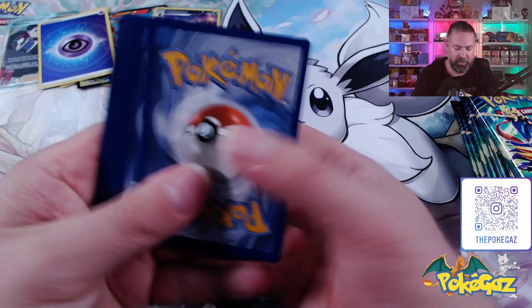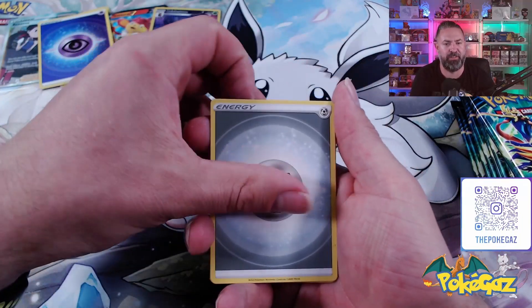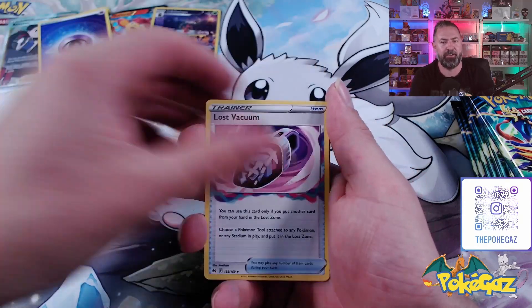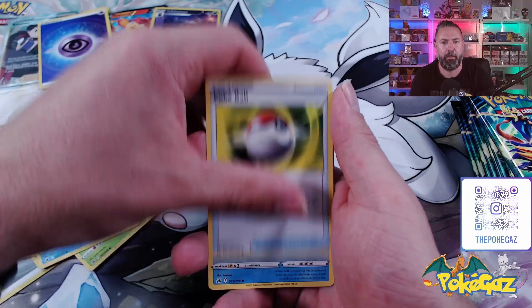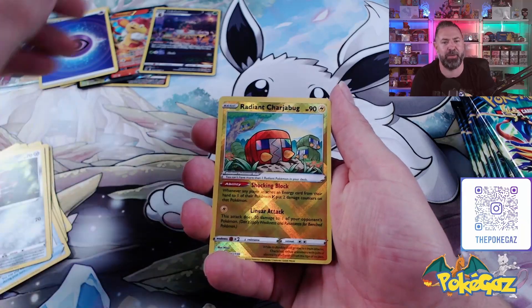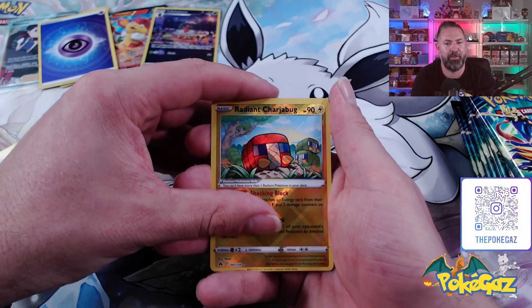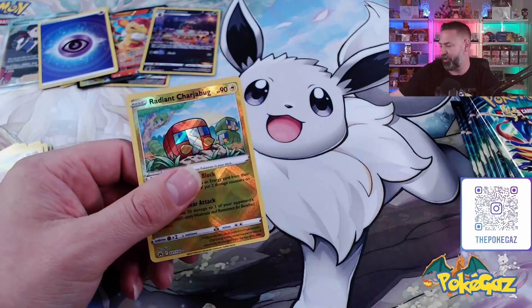Here we go — one, two, three, and four. We've got Steel. Lairon, lost vacuum, carnivine, oddish, pawfish, pokeball, whamma, Pawneard, going into Radiant Charger Bar — we've seen that one before. Can we get a Double Banger? We cannot — with the Volcarona Non-Holo. I love my Radiance cards; they really do reflect the light.